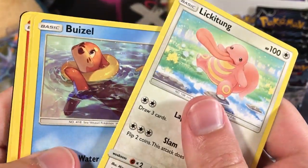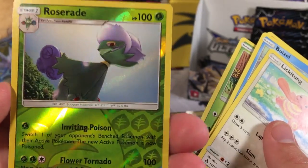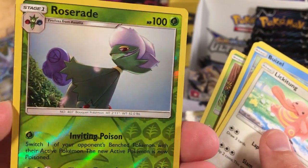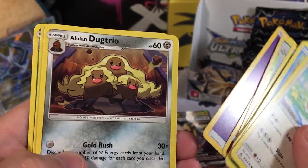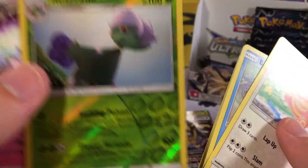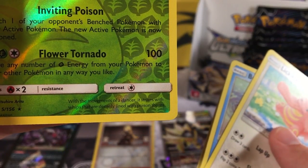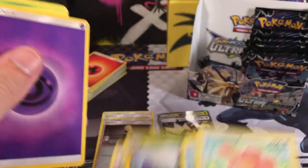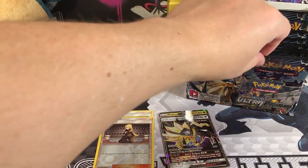We got a Lickitung, a Sneasel, Eevee, Solangelo, Chimchar, a Reverse Holo Roserade - I've been waiting for that one. I think this one almost completes my set of Reverse Holos, so that's very nice. A Gengar, a Psychic Energy, a Lowland Debrito, a Skateboard, and a Serum. That is a very nice Roserade. Let's see if we can read that: 'With the movement of a dancer, it strikes with whips that are densely lined with poison thorns.'